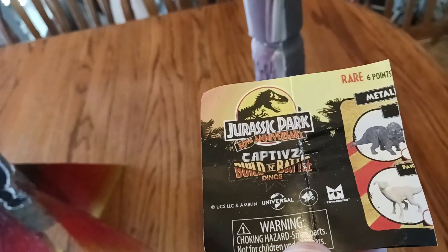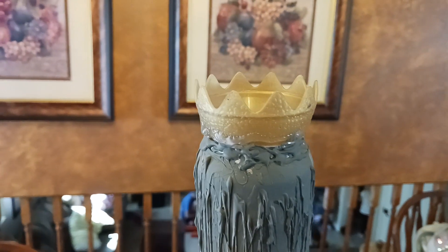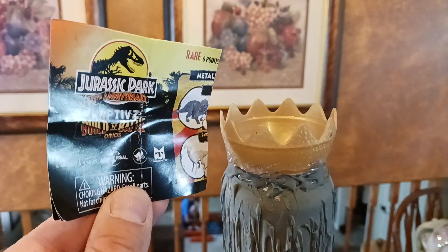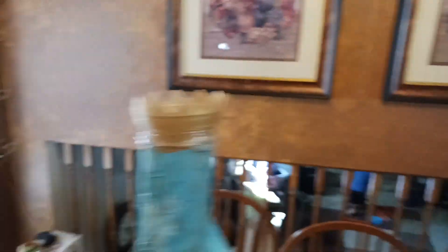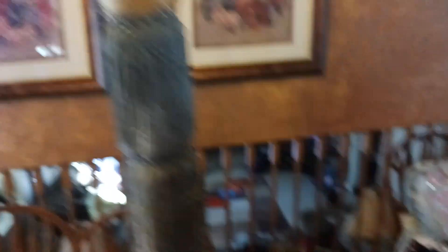As you guys may remember, we used chicken eggs on a rocket, but my egg got murdered by Aislinn. Today's eggs are going to be these limited edition Jurassic World Captives Build and Battle dinos. We've used their egg as the nose cone to both of our rockets, and they have to keep the slime and the dinosaur in their cone safe upon re-entry.